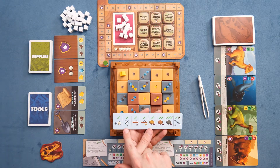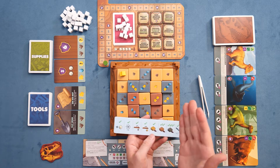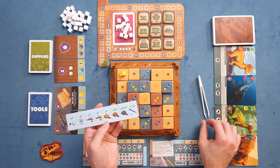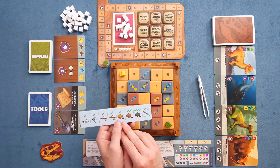From there you can spend energy to move your person one or two spaces across the dig site. You can spend energy to pop back onto the dig site — throughout the course of the game there'll be times where you get knocked off and you can spend energy to pop back on. You also spend energy to put tiles back on the dig site, which will be helpful to extract those tiles.